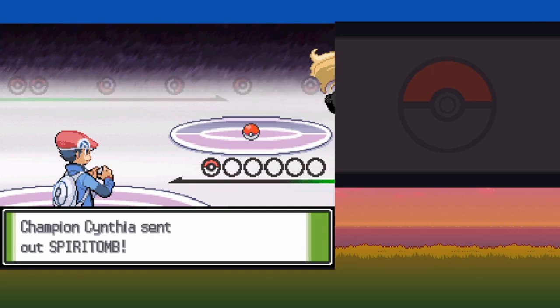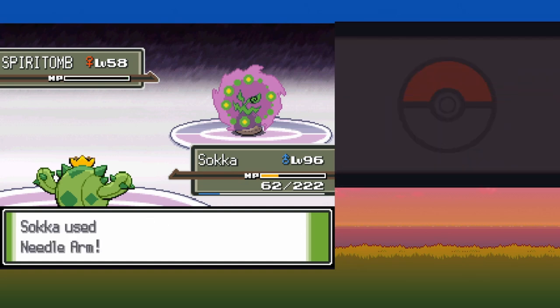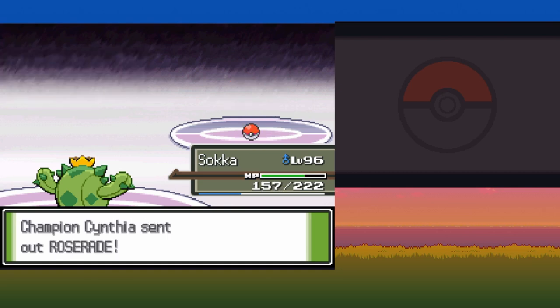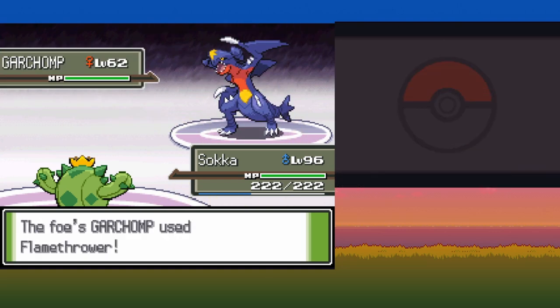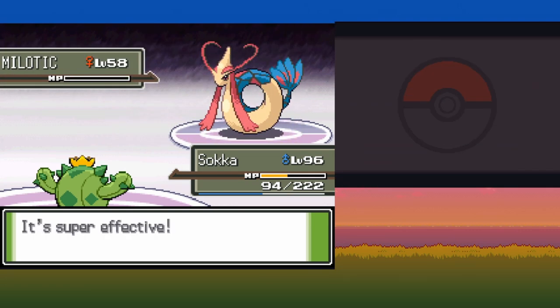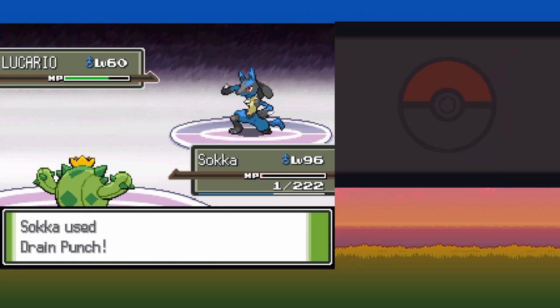Time to face off against Cynthia! Her Spiritomb starts off using Silver Wind — we can tank two of them, so I use the opportunity to set up with Swords Dance, then Needle Arm takes it out. For Togekiss, I use Drain Punch since we'll need to be as close to full health as possible for Garchomp. Another Drain Punch on Roserade does the job. Even with the Quick Claw, we still get outsped the majority of the time, so I use Needle Arm for the same-type attack bonus. Milotic, while tanky, is no match for Needle Arm. Last is Lucario, which gets off an Aura Sphere — we manage to tank it with only 1 HP left and finish with one last Drain Punch. With that, we managed to beat the champion and the game with only Cacnea.